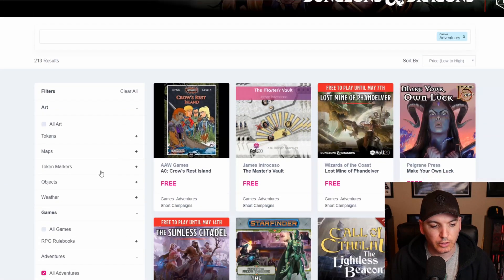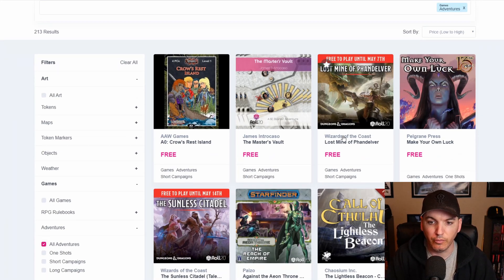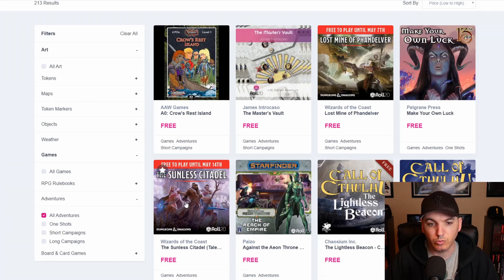Jumping into the Roll20 marketplace, I've already filtered it down to just adventure modules and sorted low to high because I wanted to show off a couple of things that are free right now. We have the Master's Vault, which is Roll20's tutorial and quick one-shot adventure. We have the Lost Mine of Phandelver, which is Wizards of the Coast's official starter set for D&D 5e, currently free until May 7th. And then we also have the Sunless Citadel, one of the adventures from Tales of the Yawning Portal, also free until May 14th.